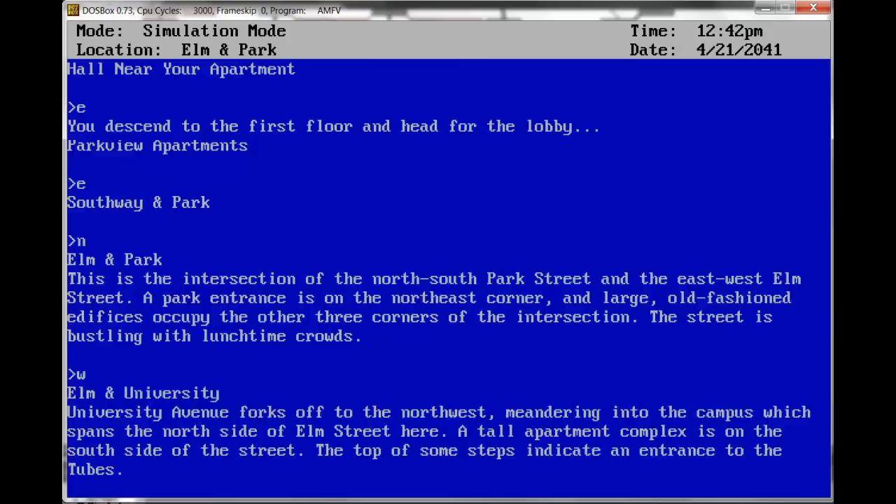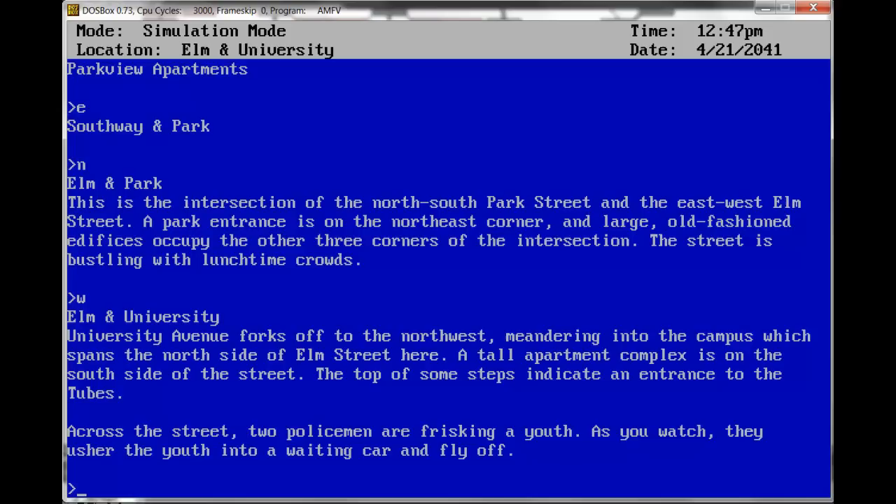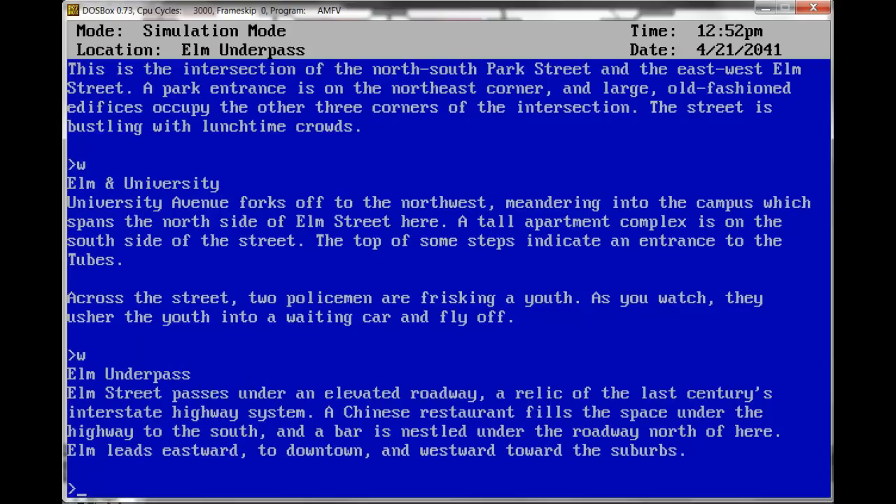West, Elman University. University Avenue forks off to the northwest, meandering into the campus, which spans the north side of Elm Street here. A tall apartment complex is on the south side of the street. The top of some steps indicates an entrance to the tubes. Across the street, two policemen are frisking a youth — as you watch, they usher the youth into a waiting car and fly off. Might have been nice if I was recording that, but...